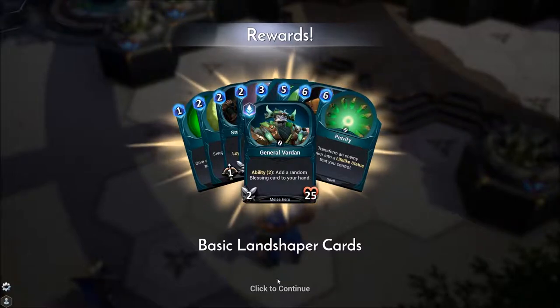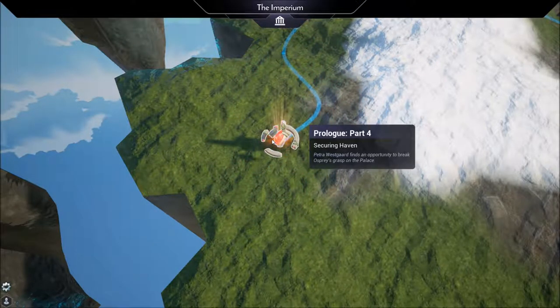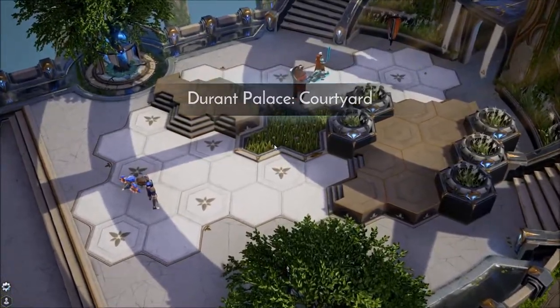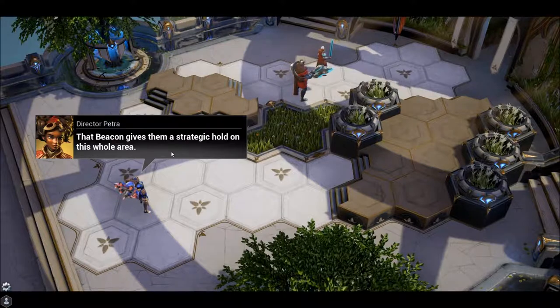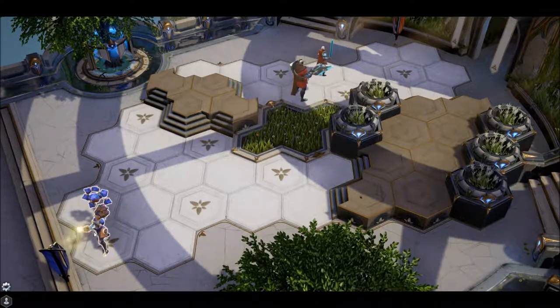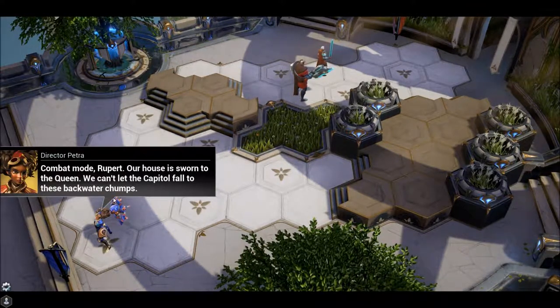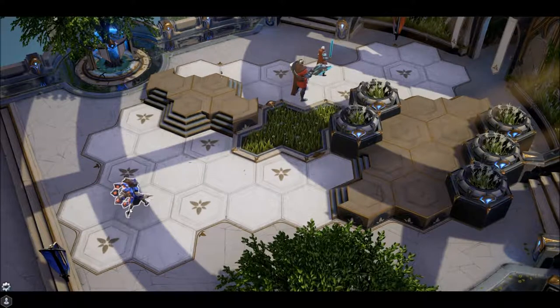Prologue Part Four begins at the Rent Palace. The player spots a beacon giving enemies a strategic hold on the area. A character named Rupert appears — a robotic or mechanical unit. Rupert's dialogue: 'Our house is sworn to the queen. Your noble words deeply inspire my combat processes, ma'am.' The player loves Rupert.